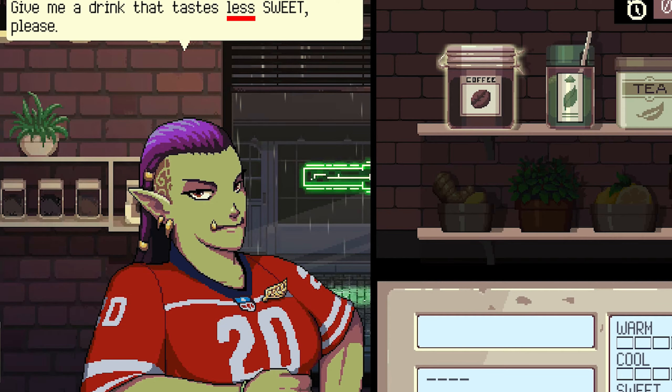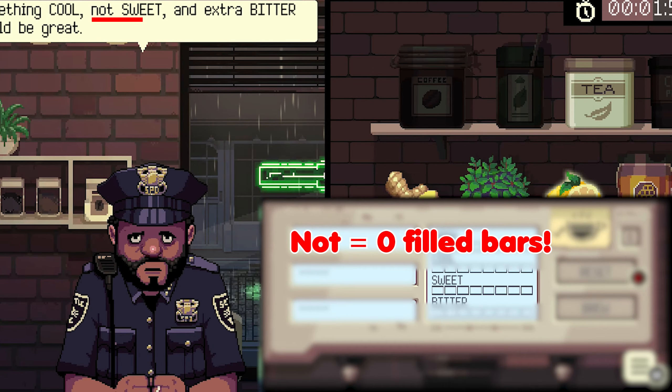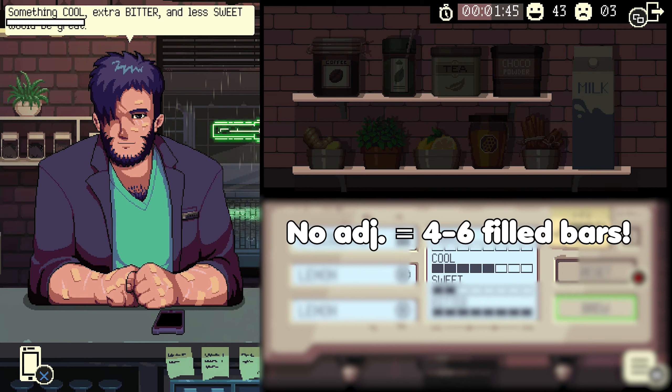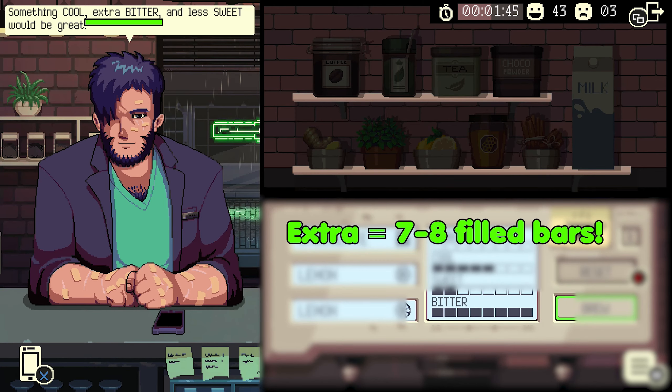When a customer is requesting a drink, they will use an adjective to describe the quality they want. When you see the word 'not' used, the meter for that quality needs to be at 0. When 'less' is used, it must have a minimum of 1 square but no more than 3. If there's no adjective used, they want it to be between 4 to 6 squares in that category. And finally, when they use the word 'extra', they want it to be at 7 or full in that particular category.